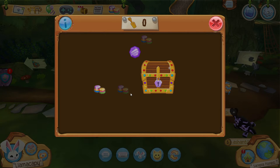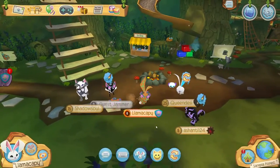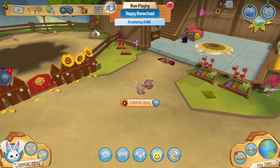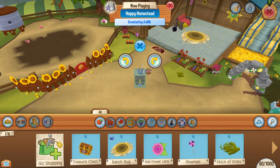I knew that was gonna happen — I knew they were gonna be right next to each other. They're usually right next to each other because this game is me. Okay, so to get the chest, you go here and click on the chest.